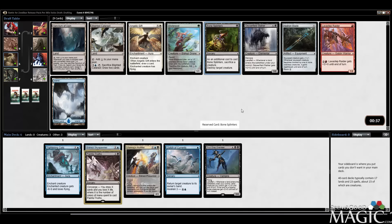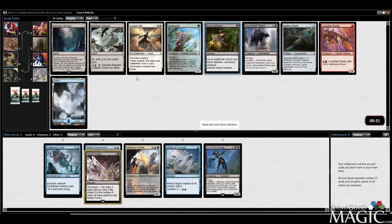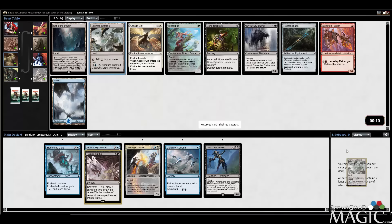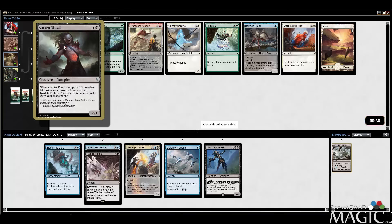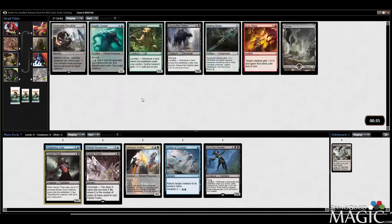Guess we can take Bone Splinters here — actually, Blighted Cataract's pretty good too. Utility Land. We don't have a ton of Token Producers at the moment, and Bone Splinters might be difficult to play. Overseer gets a lot worse too if I don't have a ton of Token Producers, so I'm going to take the Cataract. This card is really good — a good Utility Land. Bone Splinters tends to go a bit later anyway.